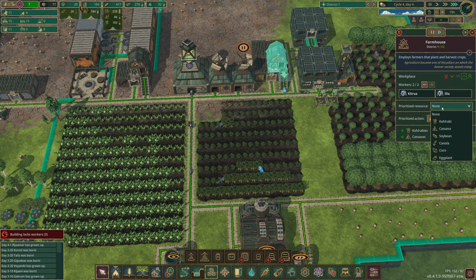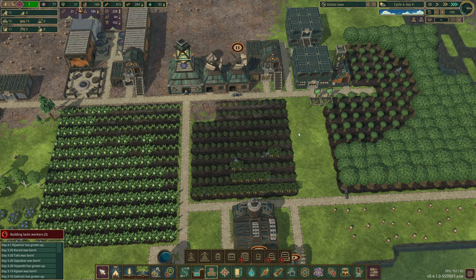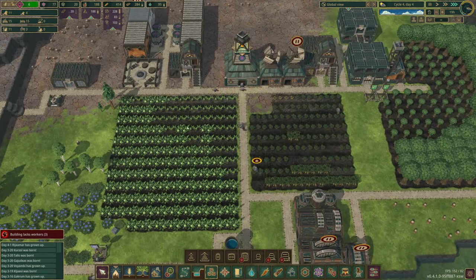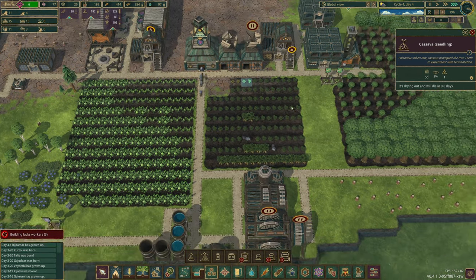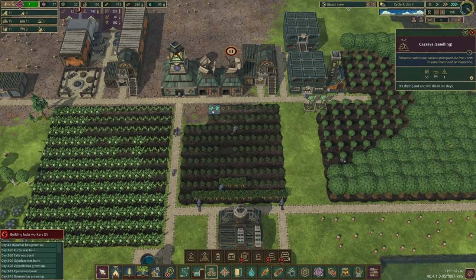We've got this one set to prioritize resources. And then these guys — kohlrabi — they should both be planting first. Awesome. I can see this area drying out here, quite sure why. Drying out and it'll die.